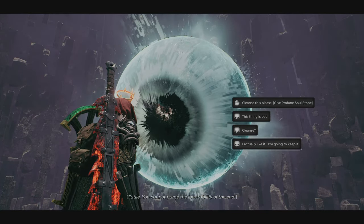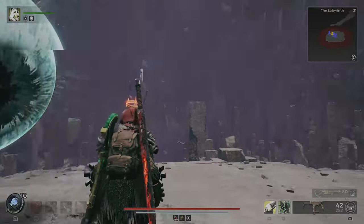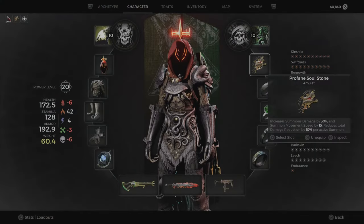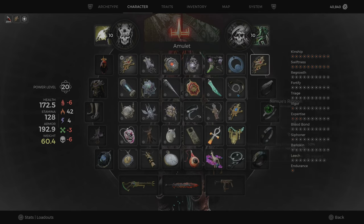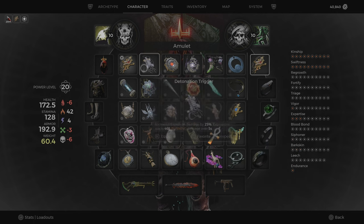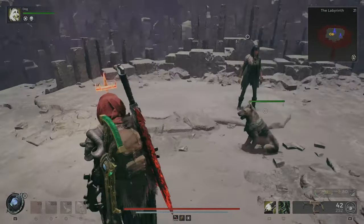Here you can give it, but if you say actually no, I want to keep it, you get the Profane Heart. But if you do give it to him you get the Soulstone amulet, which is an upgraded version with summon damage and summon speed. So if you don't give it to him you get the new relic.